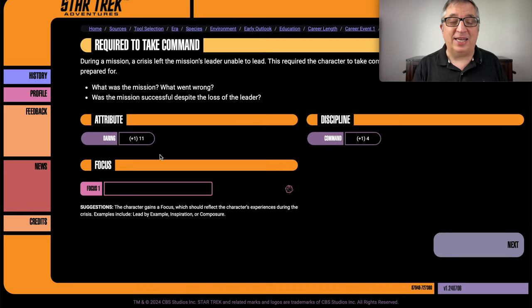That has raised his daring to an eleven and his command discipline is now a four, which works for me. His focus for the required-to-take-command event — let's say it was during combat, ship-to-ship, and trial by fire he had to learn some starship tactics combat tactics.